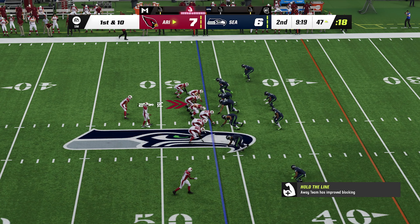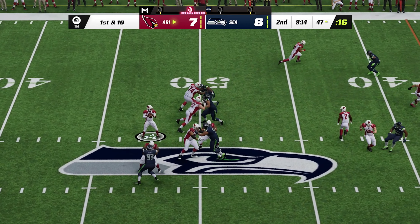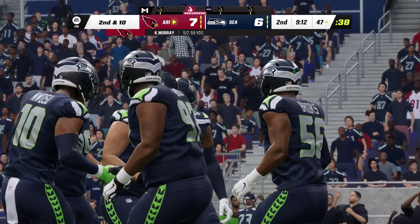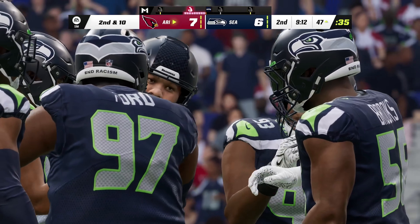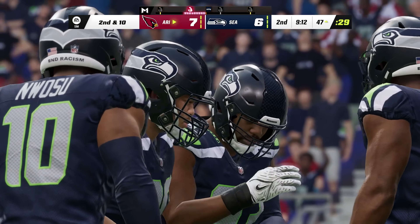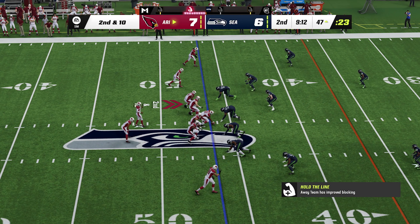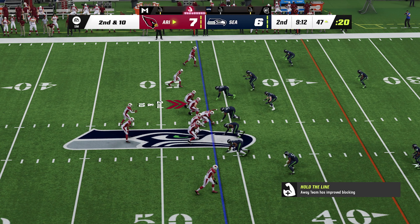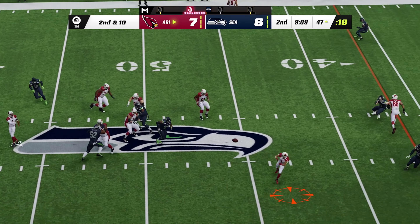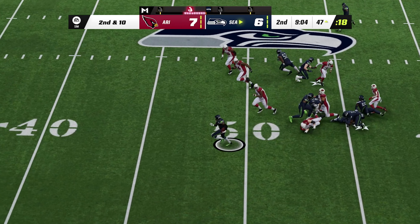From Seahawks territory, first and ten at the 47. Murray to air it out again — the throw to the left sideline is caught, but they'll rule it incomplete; couldn't keep his feet in. A momentary setback for this passing game that has been moving well this series. On second and ten, Murray — that pass complete, but he's hit and lost the football! Put it on the carpet, and the Seahawks have picked it up.